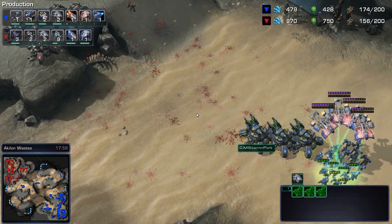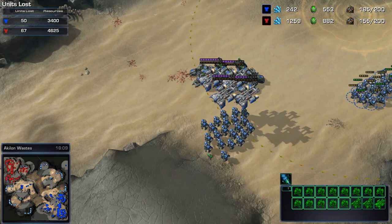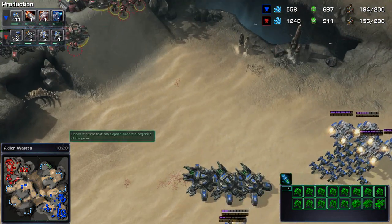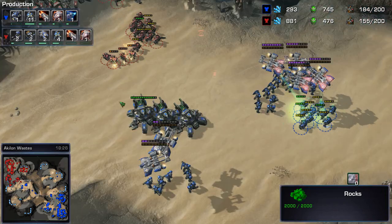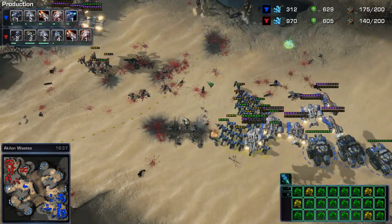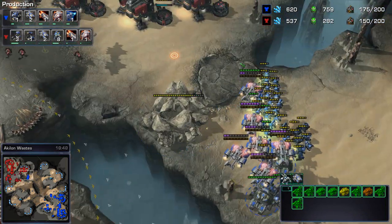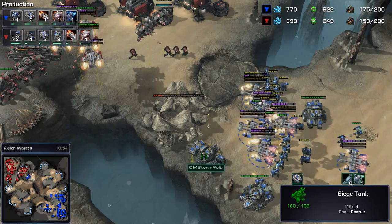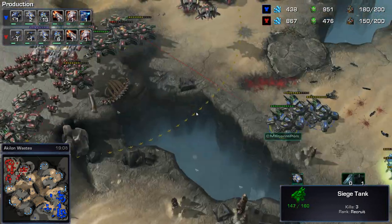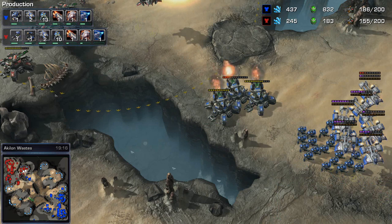A big push here — a whole bunch of marines just absolutely splattered. I'm not sure what Pult was thinking trying to charge up a ramp with that many marines. That was a tremendous loss. He is now only about 25 supply ahead of his opponent, with much of that being marines currently in training. Pult's marine-siege-tank composition is just a bit too marine-heavy and not enough siege tanks, and he is losing to Tasia's very heavy siege tank composition.